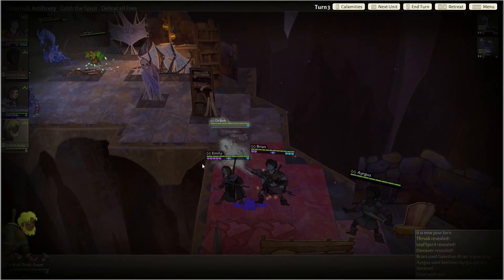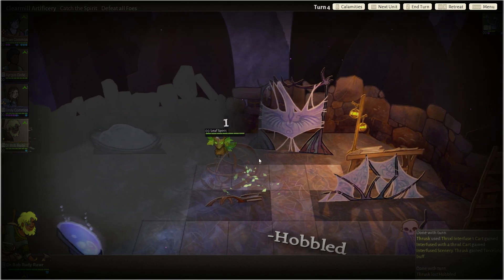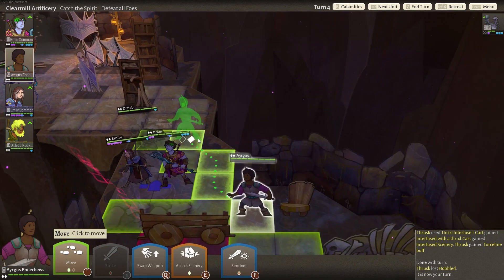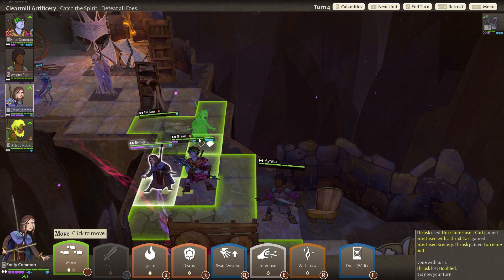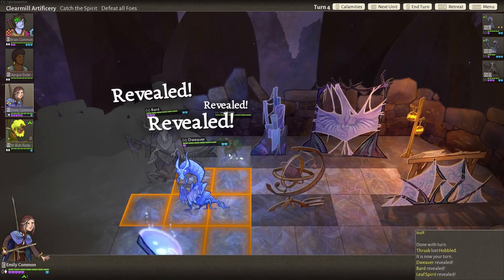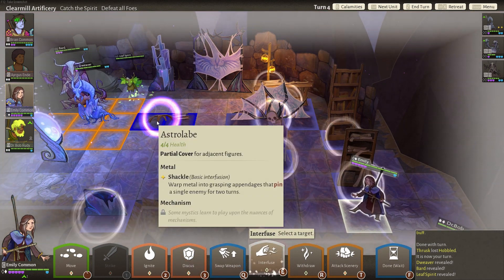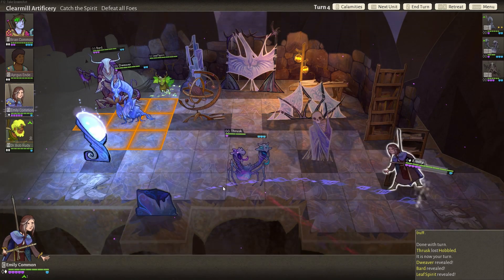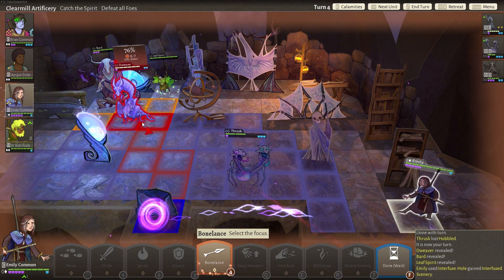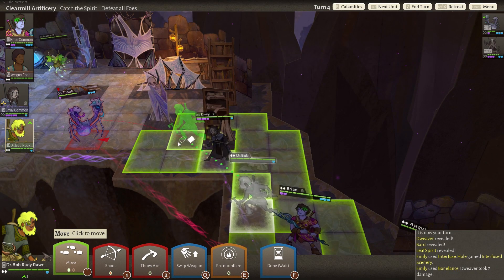I'll put Emily here so she has max range to do some fire damage next turn. The interfuse should be a teleport — leaf spirit might be getting away. I think Dr. Bob is really the only one that could potentially kill. We'll see if the discus holds on. I'm just gonna go for the straight kill here — 76% — got the kill. That's what I'm talking about! Totally worth it.